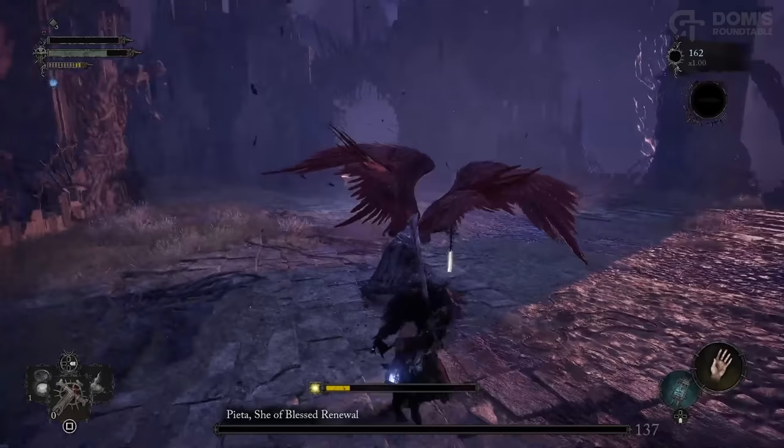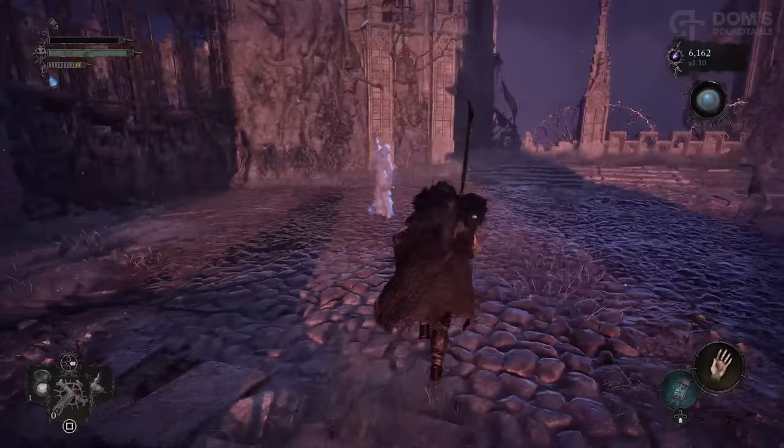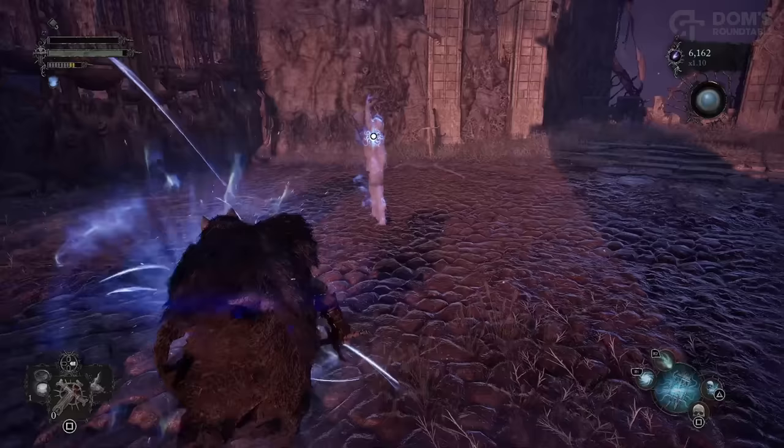Once you have defeated her, you will be rewarded with another Vestige Seed, a load of Umbral Scouring, and most importantly, make sure you are in Umbral — you can interact with this body and receive more Umbral Scouring, and most importantly, a Remembrance of Pieta, which will allow you to purchase boss equipment.